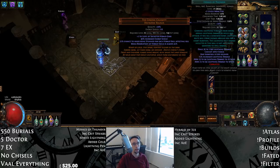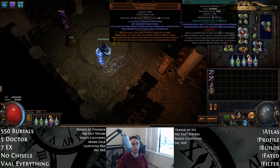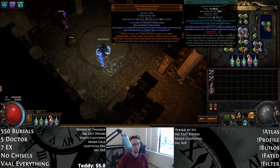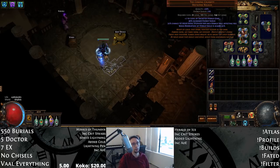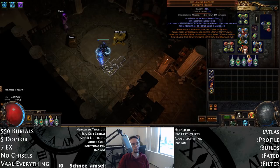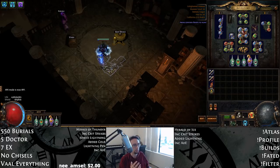Our other gem links: Herald of Thunder with Increased Critical Strikes, Added Lightning, Added Cold, and Lightning Pen. The sixth link depends on your setup. If you have a level 21 Herald, sometimes you can replace what I'd use as Increased Critical Damage — if you're struggling for damage — with Increased AoE once your damage is there. If your damage isn't there, take out Increased AoE and put in a damage gem like Increased Critical Damage. If you're on a 5-link, Increased AoE or Increased Critical Damage is what you cut.